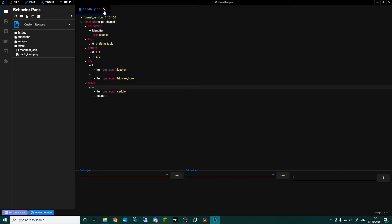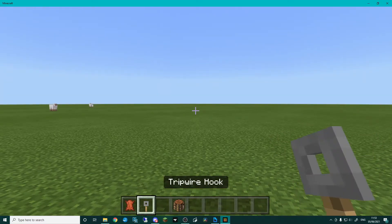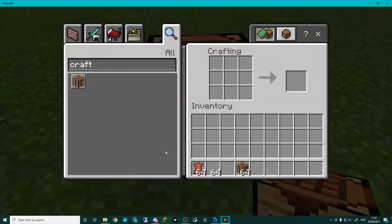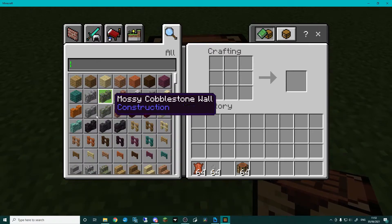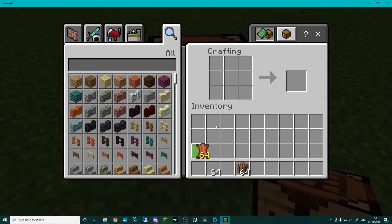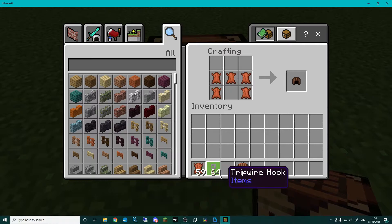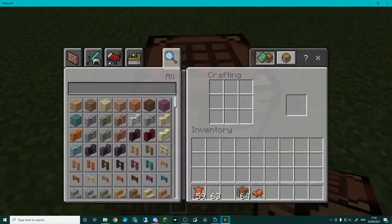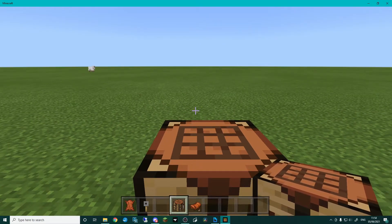Let's go into the game and check that. I'm in a brand new world, I've grabbed some leather, tripwire hooks, and a crafting table. Let's pop that down and make sure this works. In survival it would actually come up in your crafting menu. Do our leather helmet shape and then pop the tripwire hook in — and there you go, we can now craft saddles! That's a shaped recipe — one of the more complicated ones.